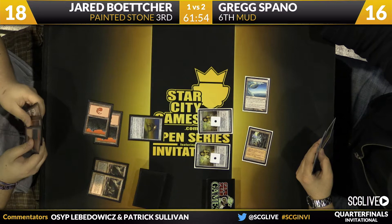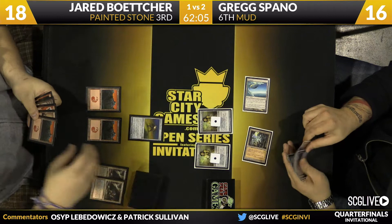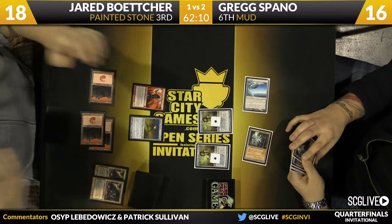Greg plays a second Chalice for one, and this is actually well-considered because Jared only has one Manic Vandal in his deck - he can only destroy one of the Chalices. And with a Chalice for one in play for the rest of the game, there's no way to cast Grindstone or Goblin Welder, so it's going to be tough for Jared to pull out of this.